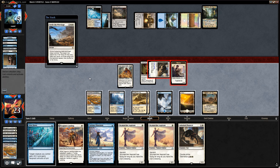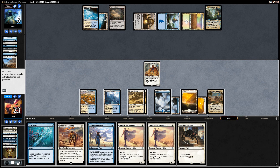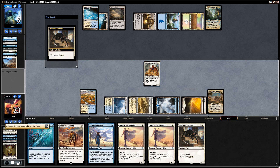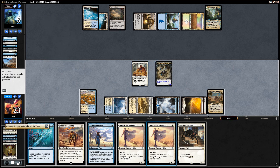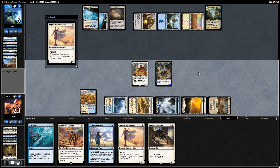Yep, there's the Settle. Let's get one of each land. Second main, we can eternalize the pouncer, and then I think we also play an aspirant and say go.